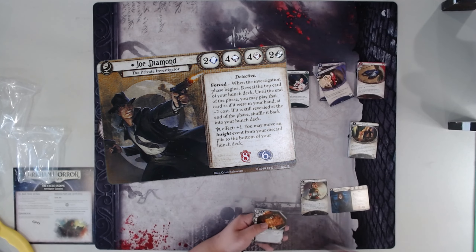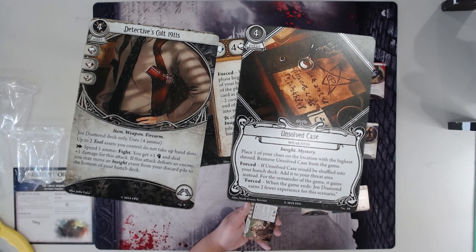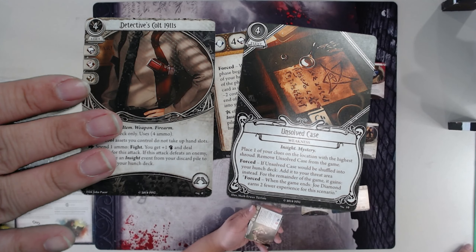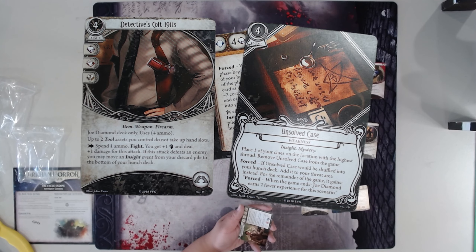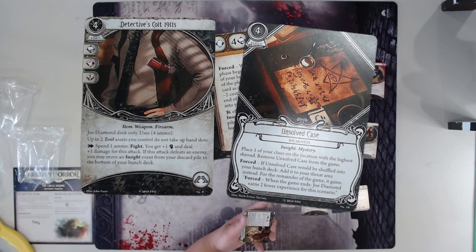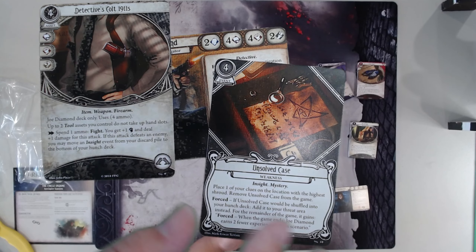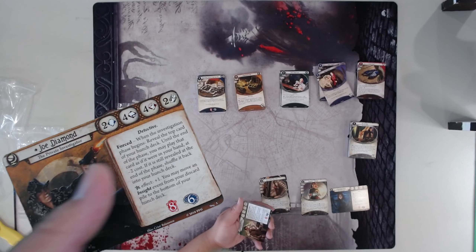He has a gun for his signature, as he will. Although this gun is very interesting — it also supports tool assets, and there are a lot more tools in the game now because of Scarlet Keys. So there may be some interesting decks that he can run with tools specifically. In an Unsolved Case is a pretty okay weakness. Obviously when it comes up you won't be happy, but it's not the worst thing in the world.